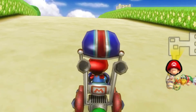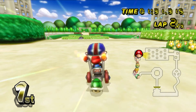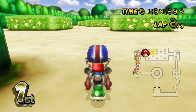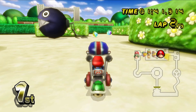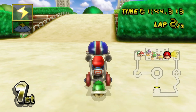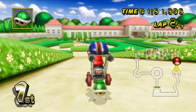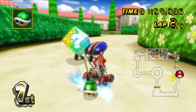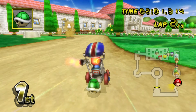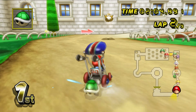Peach and Funky Kong actually dodged my bananas — I can't believe it. The flower section of the track slows you down, and the hedges will also slow you down if you hit them. I'm going to keep the green shell just in case there are any red shells approaching. There's another green shell too, which is really nice. Drifting skills are not too bad; the dirt slows you down.